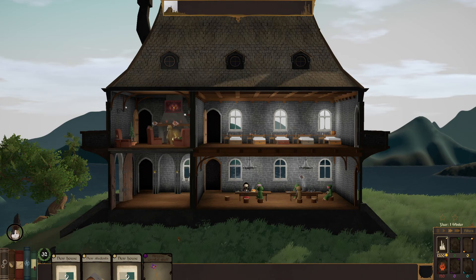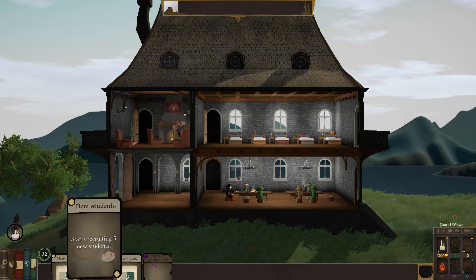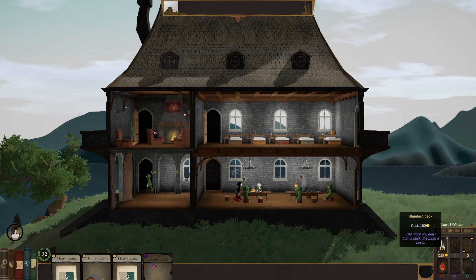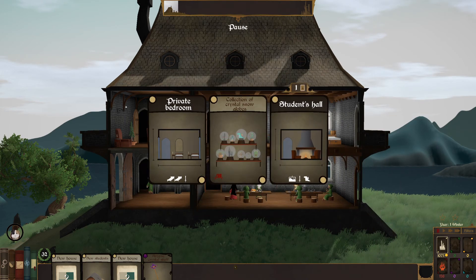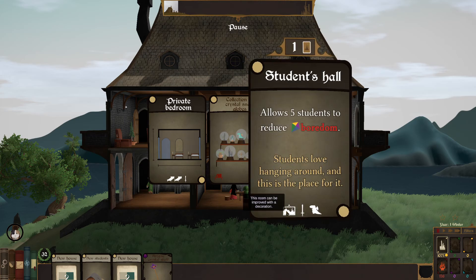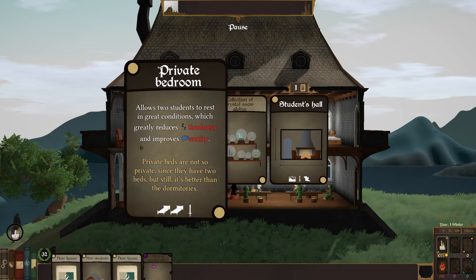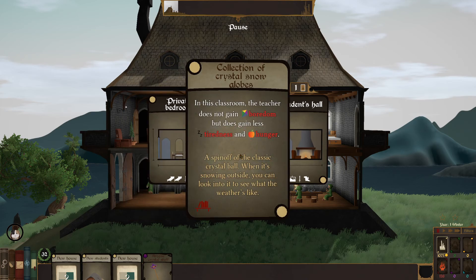I started this thinking I'd be good and do things nicely — turns out, no! Looking at building cards: collection of crystal snow globes for a student's hall, which allows two students to rest in great conditions and greatly reduces tiredness while improving sanity. A classroom where the teacher doesn't gain boredom but gains less tiredness and hunger — spin off the classic crystal ball. Nowhere to put that right now.